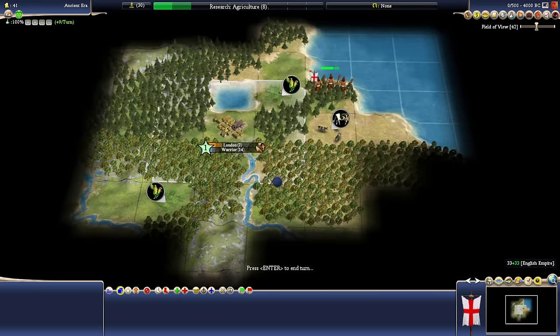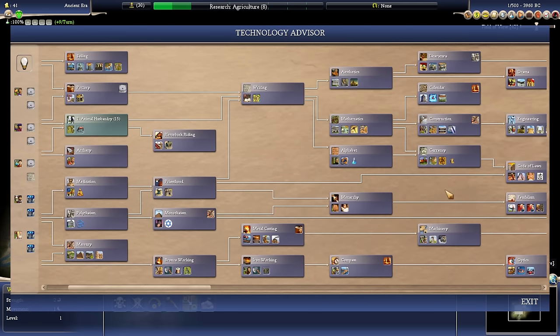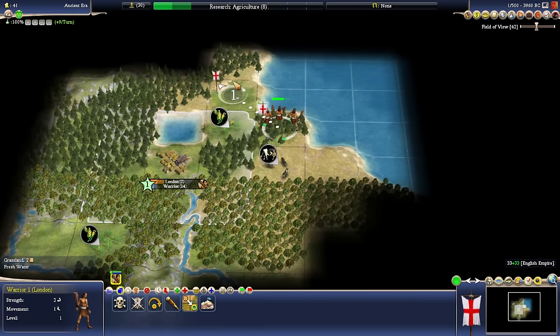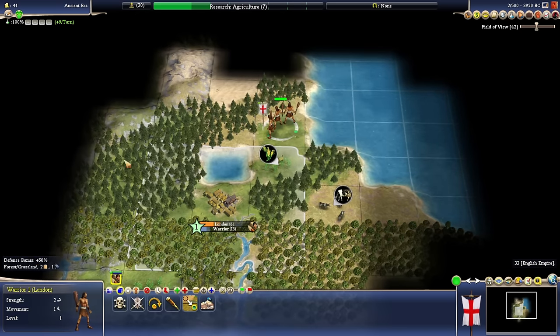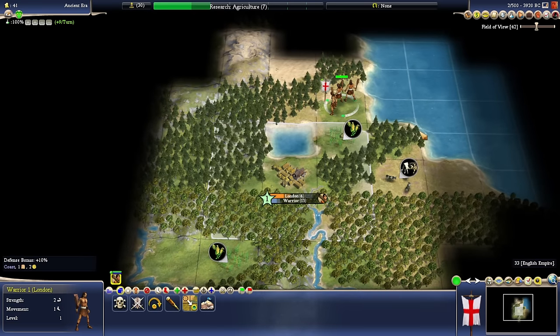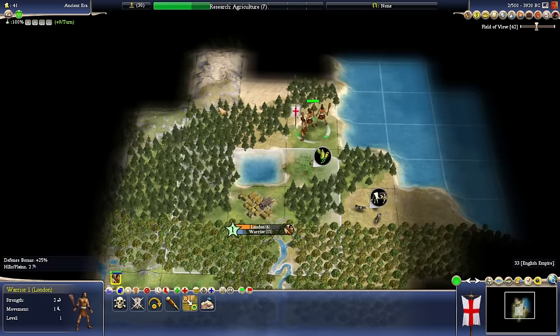We might still consider doing Oracle slingshot things, or maybe a specialist economy - while Caste System is still useful for that, just running up to Literature for the Great Library can help pump out some great scientists. So we've got a few interesting possibilities. The sound is on in the game, yeah the game's not muted - maybe my own volume is just a bit low.